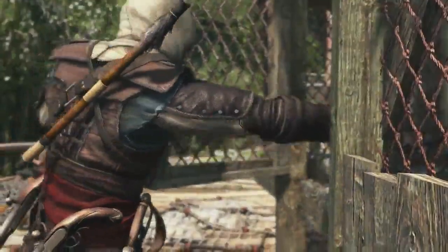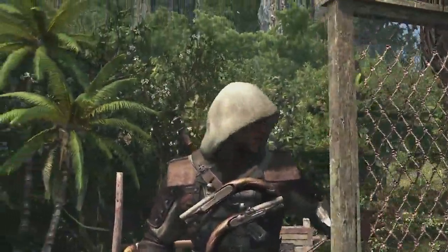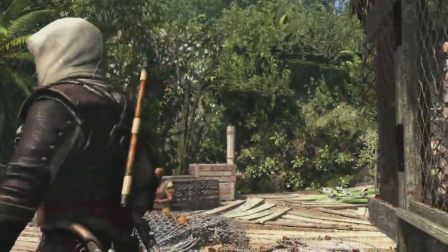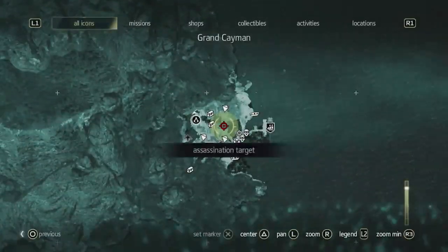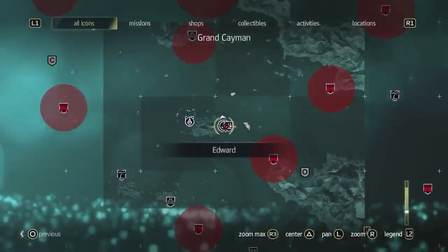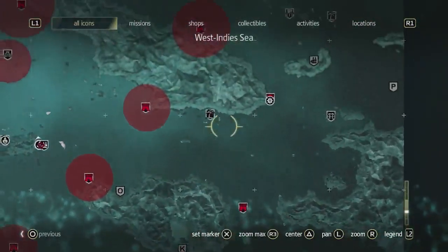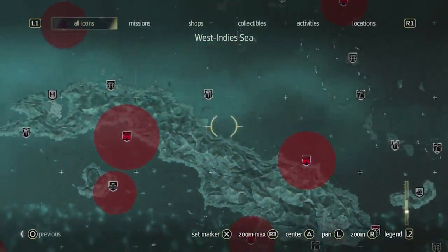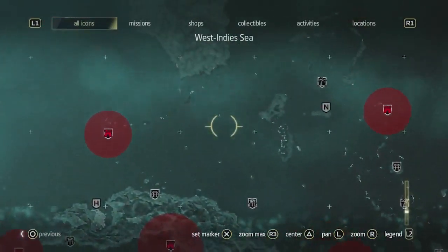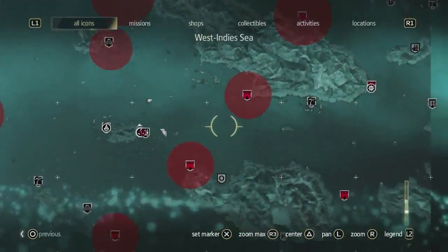So here we go, we have two targets to take out — two Templar brothers — so we're going to accept the contract, and the world map is going to show us where this contract takes place. We can see that the contract is actually very close to us. It starts in the village we're in, but as we zoom out, we want to show you the world that we have. Many locations — over 50 locations — centered by Cuba, the Bahamas, and Florida up north. This is a massive world. There's a lot to find and do in this Caribbean Sea.